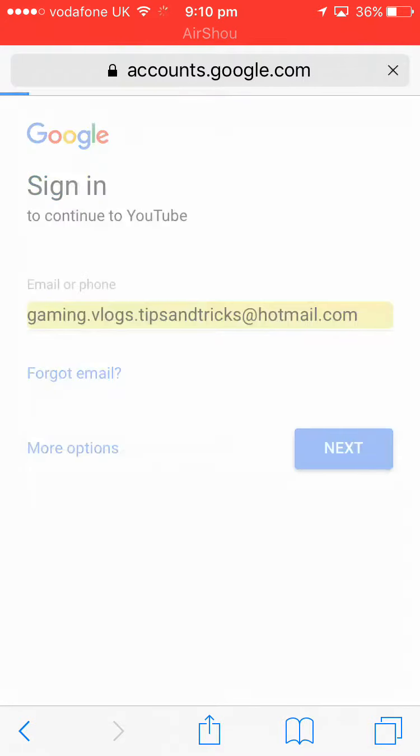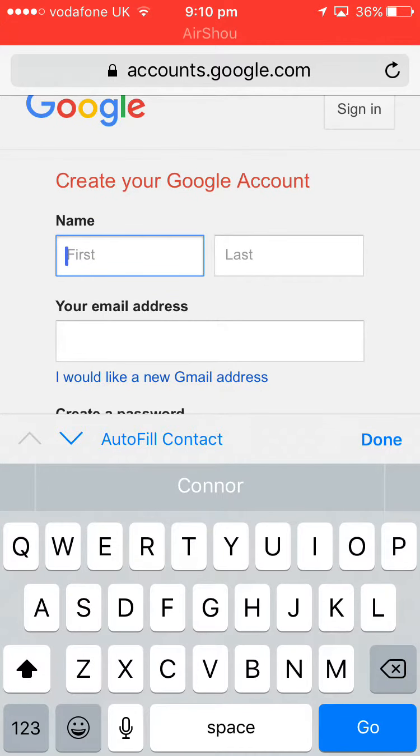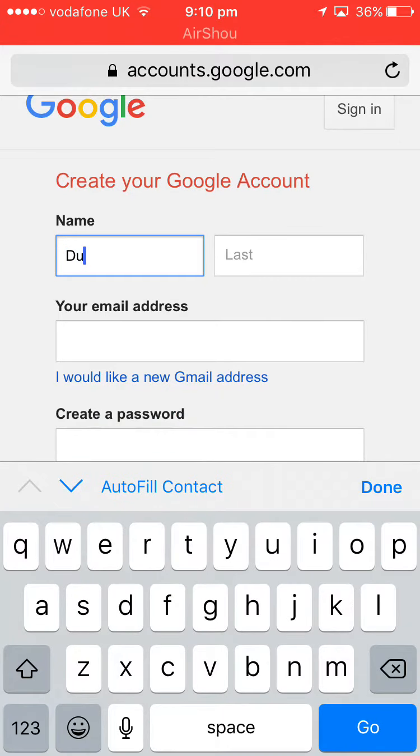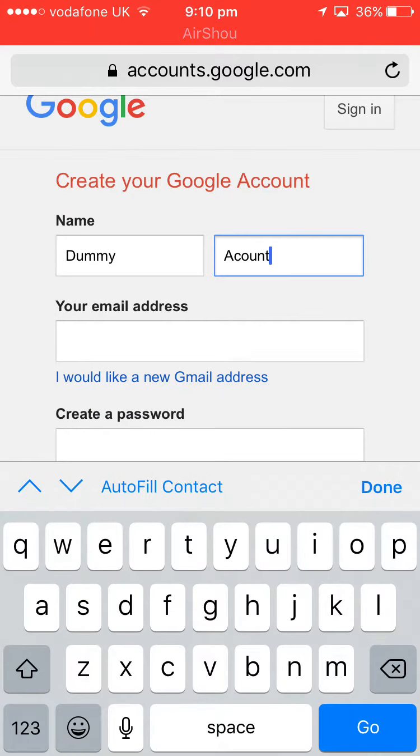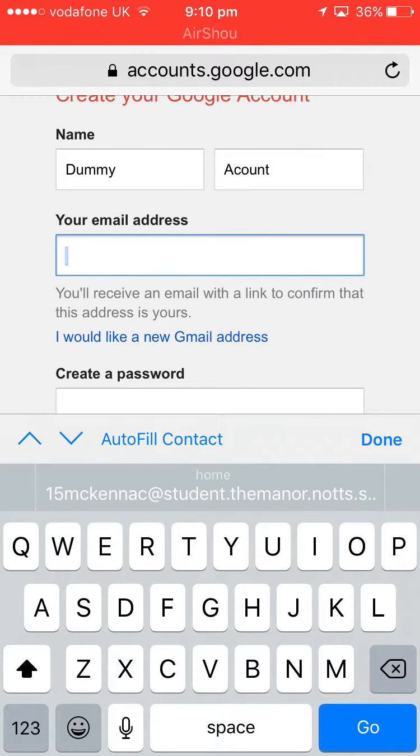You want to go to Sign In, then Use Another Account, then More Options, then Create An Account. We'll do this as a dummy account, so we'll create an account under a dummy name. The name is going to be 'dummy account'.